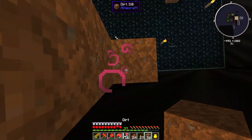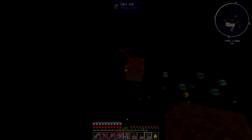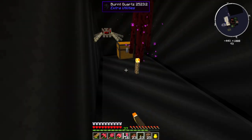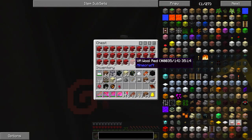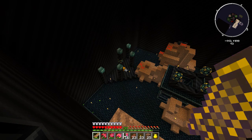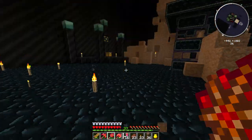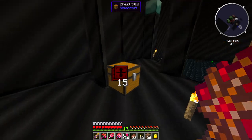Wow, that was a ninja torch placement — I didn't even mean to. There's still something up here. Made it across — screw you! There's gotta be something good in that chest. Oh, more victory monument wool — good stuff. I'm just gonna get rid of some of this stuff. I think that's it — I'll grab all the ender cores and call it a night, because that is a lot of stuff. This was very intimidating — everything so dark.